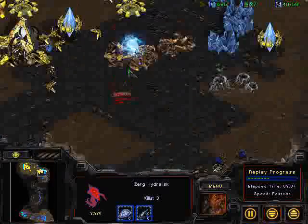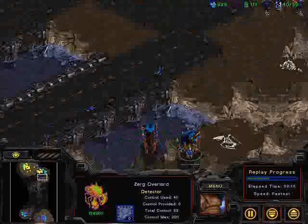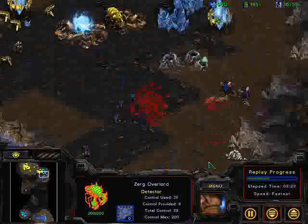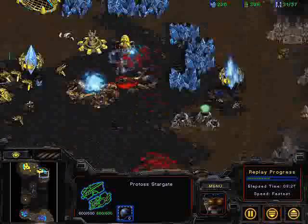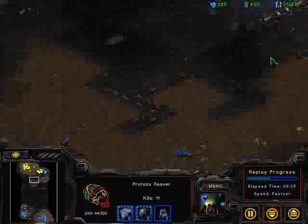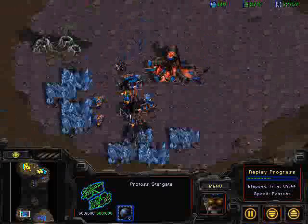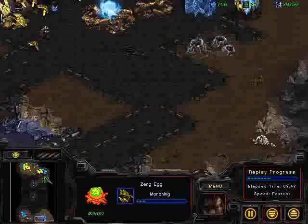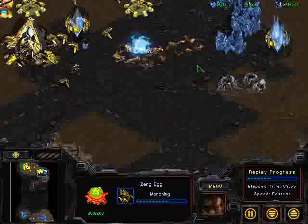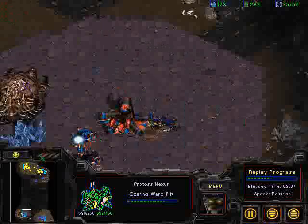The Zerg sent forces earlier into the middle of the map and rallied to this expansion. I'd also like you to take note of why my Overlords are here — these are very important. In a lot of games the Protoss decides to counter with Dark Templars, which really messes up your forward push and forces you to pull back. Once Corsairs come out after a minute or so, you'll be bottled up in your base, which is really bad.